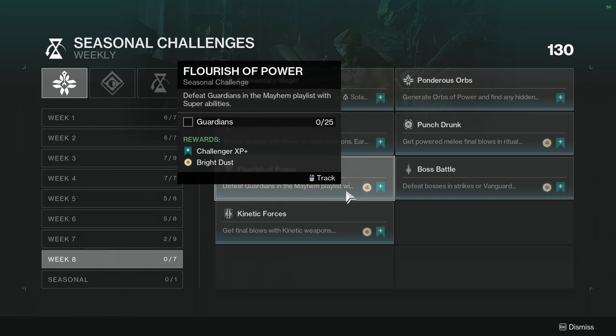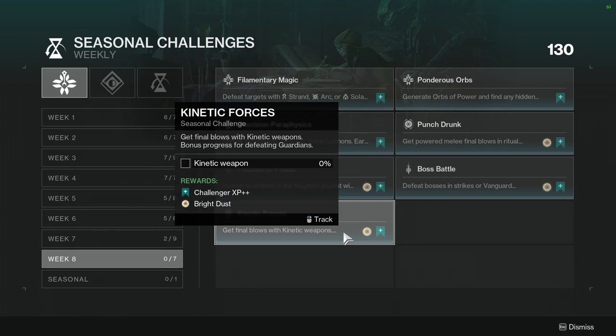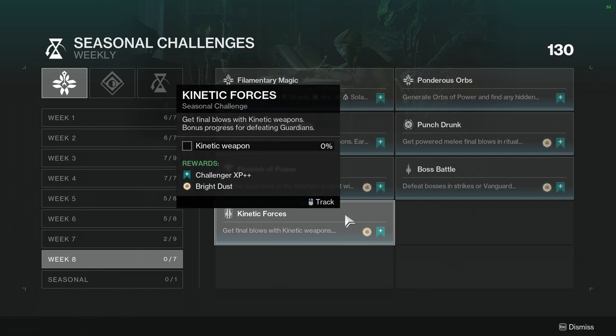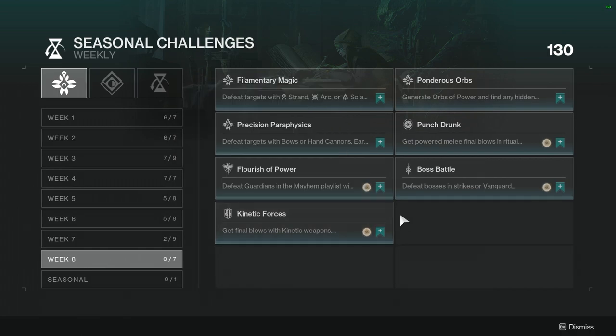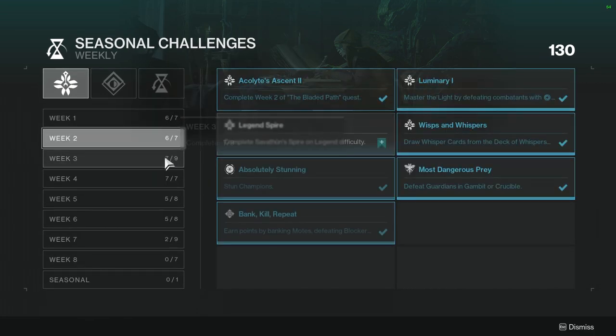Flourish of Power: defeat guardians in the Mayhem playlist with super abilities — not hard, just kind of annoying. Boss Battle: defeat bosses in strikes or the Vanguard playlist — not hard at all. Kinetic Forces: get final blows with kinetic weapons, with bonus progress for defeating guardians. A lot of these are not hard, just a bit annoying. It's weird that this one gives you Mayhem instead of Iron Banner.